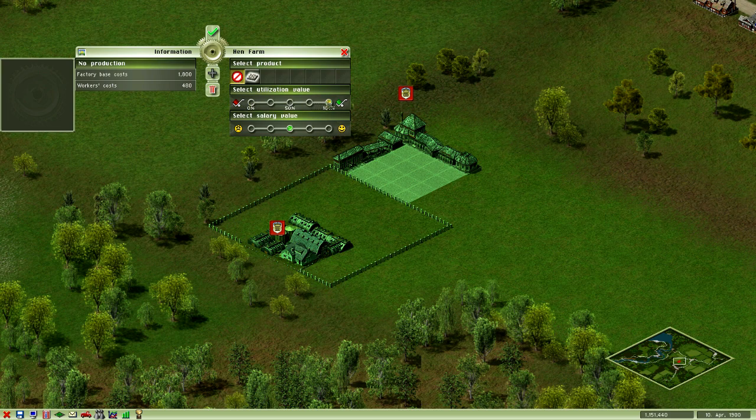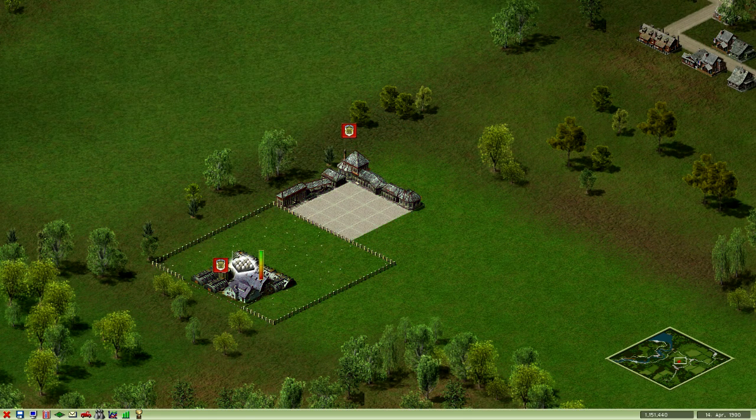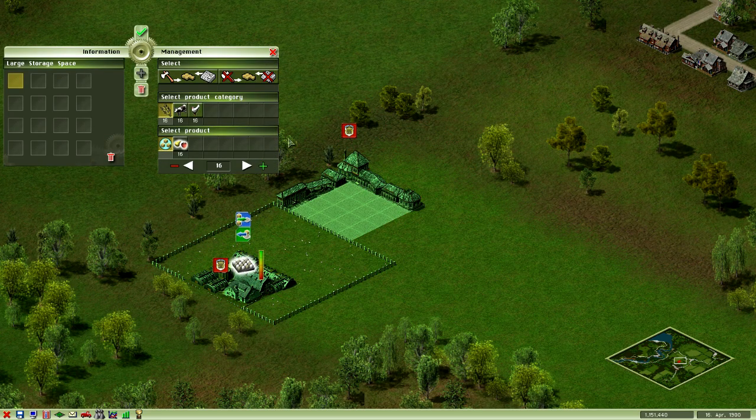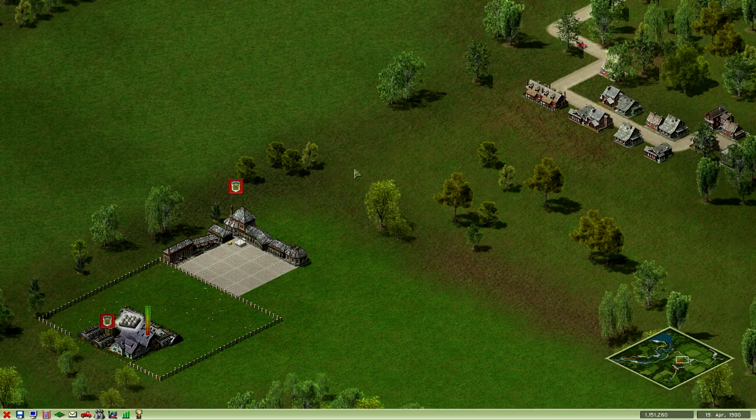Clicking on the farm shows how much of the farm you're using - the higher you have this slider, the more eggs you'll produce but the more expensive it'll be. There's also a salary level setting that I'm not really sure what it does. So we want to make eggs, so we click on that. I think it'll go to the storage automatically. We already got one egg in the warehouse. Little boxes show how many I have - so that's working, that's good.